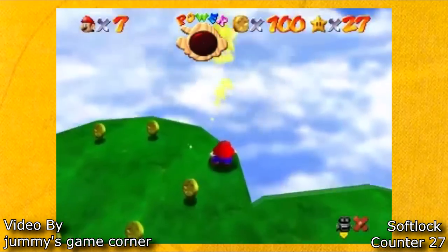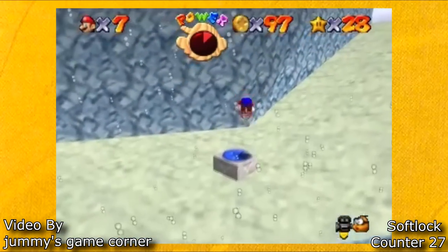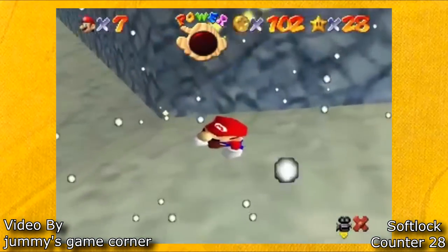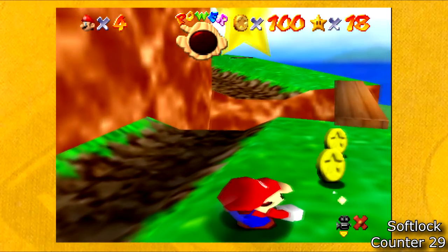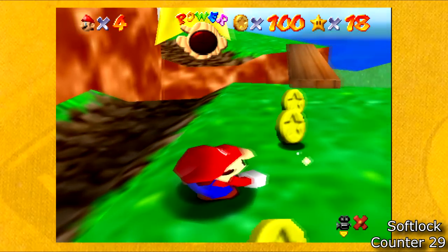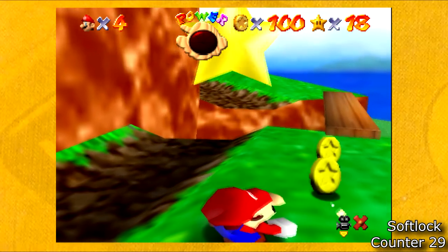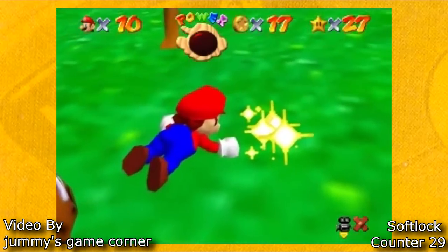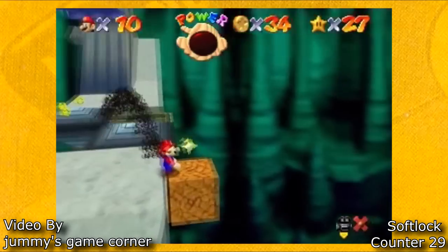These next softlocks are the Death Star from getting the 100 coin star. Huge shoutouts to Jummy's Game Corner for finding a lot of these softlocks. Although you might think that this is as easy as just dying and collecting a coin at the same time, it's actually incredibly difficult and precise. Getting this one softlock took me over an hour, and you have to die before you even touch the coin. Since there are so many more places where this technique could be used, it makes me think that there are hundreds of softlocks left in the game that haven't been found yet. Jummy's Game Corner tried doing the same technique but when spawning the red coin star, but this doesn't seem possible — the red coin star spawns slightly after the 100 coin star would, and that extra time makes it so that this trick doesn't work.